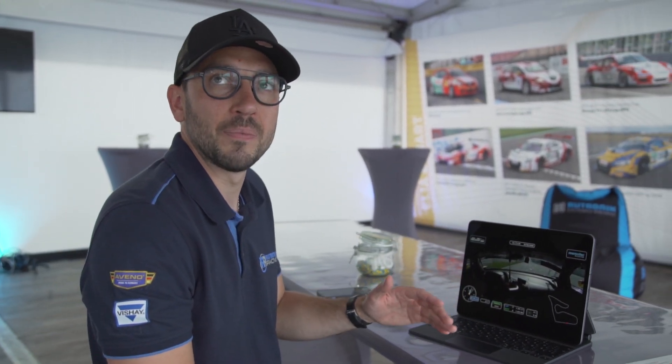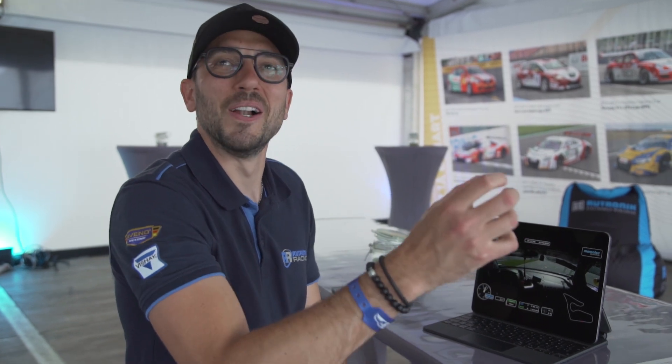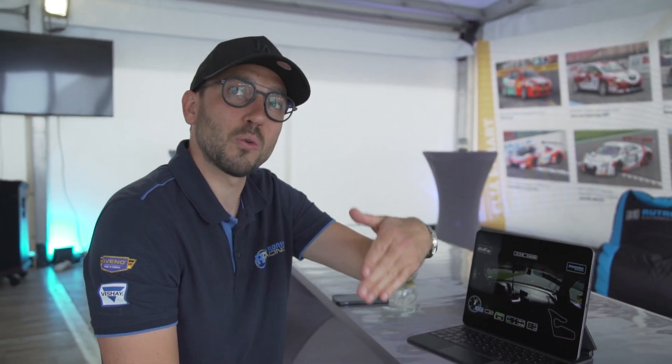Jetzt gibt es hier dieses Jahr eine neue Regel, die verlangt aber alles von den Autos, vom Material und von uns ab. Wir dürfen die Strecke komplett mit allen vier Reifen verlassen, gerade in Kurve eins, neun und zehn – die erste Kurve und die letzten zwei. Wir haben da Floppies reingebaut, so Plastikbommel, und vor denen müssen wir auf die Strecke zurück. Wenn wir nicht vor der Strecke zurück sind, sondern danach außenrum fahren oder die Floppies umfahren, kriegen wir eine Strafe.